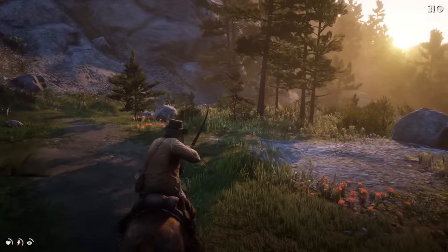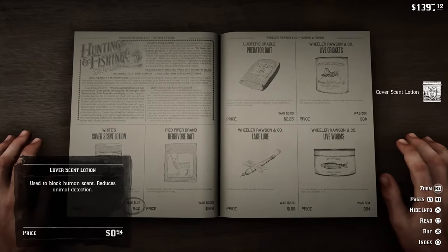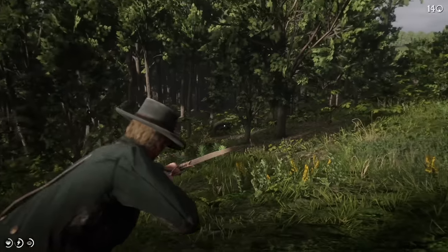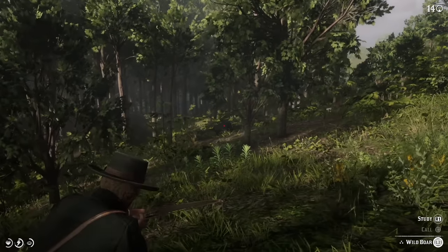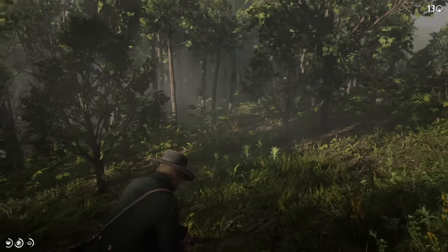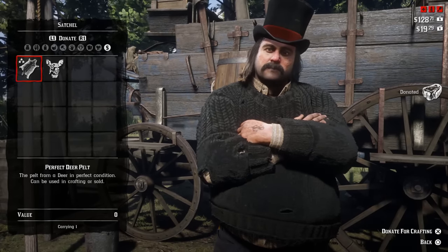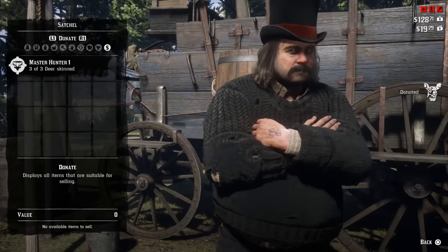If you're out on a tricky hunt, head to a vendor first as they'll usually sell you an item to mask your smell, or you can craft one yourself. Also hit the baths regularly. The other tip is to attract the attention of an animal by locking onto them and then pressing Square on PS4 or X on Xbox One. This causes the animal to raise its head and leaves it in the perfect position to be brought down cleanly. Use a bow as often as possible when hunting, as it's quieter and better for getting clean kills. Don't forget to give your pelts to Pearson back at camp, or one of the trappers that appear — they'll hold onto them for crafting.